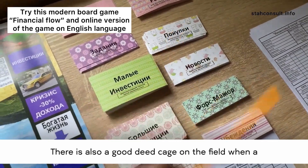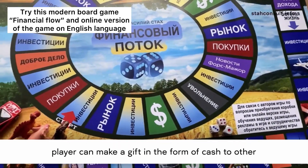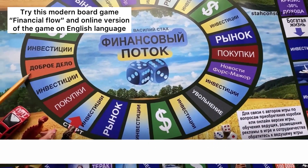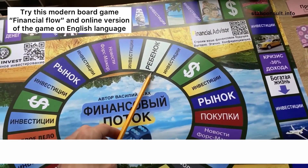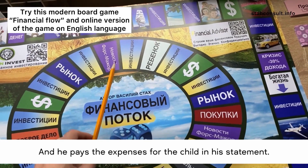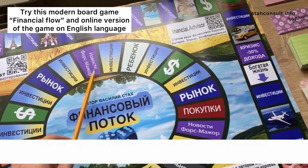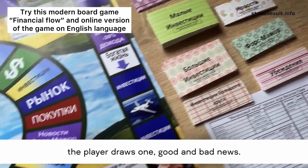Same with the purchase cage. There is also a good deed cage on the field, where a player can make a gift in the form of cash to other players. On the field of dismissal, he loses his income for two months, and on the field of the child, a child is born to him and he pays the expenses for the child in his statement. On the news and force majeure square, the player draws one good and bad news.